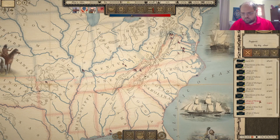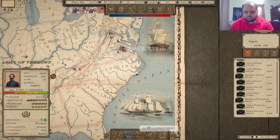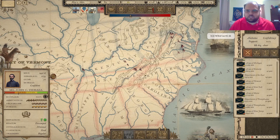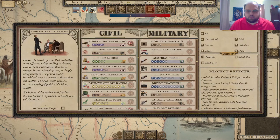The Army of Vermont still had good readiness, though its readiness is going down as they continue to fight. Everyone else seems to be doing okay - even the Army of Kentucky is getting better. Can we go more than two days, please? The Confederacy is impressing supplies and slaves - slaves to free, whites to fight. Support among slaveholders plummets. The Confederacy is struggling to fill their coffers.